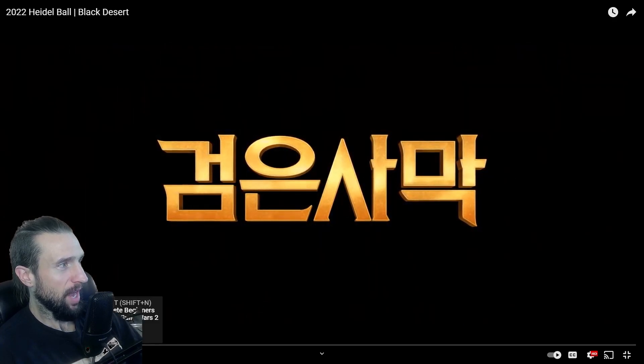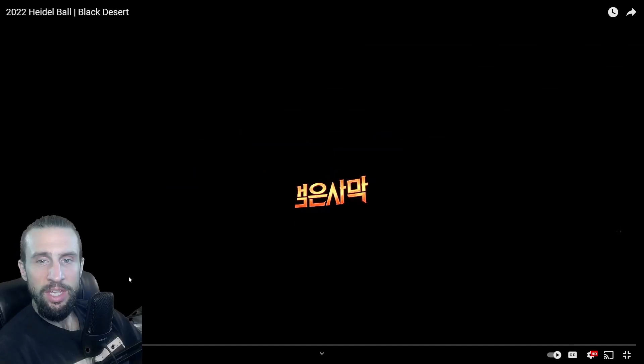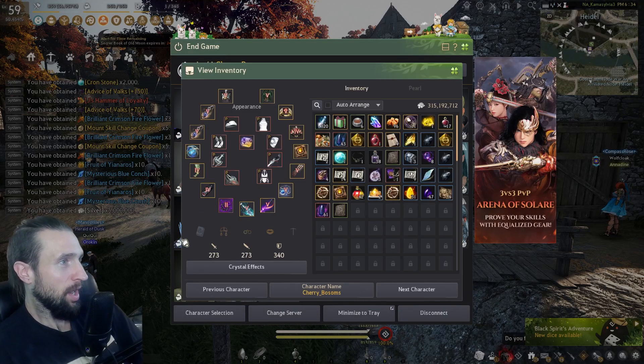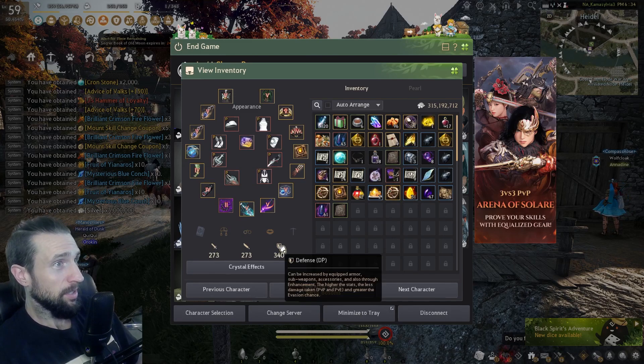From what I understand, there's going to be rewards, and one of the biggest rewards from utilizing the Magnus system is going to be a guaranteed piece of PEN armor, which I am really hyped about because that's big progression — that's going to save us billions upon billions of silver. So right now my stats are 273 AP, 340 DP. I have enough DP to go to Orc Camp, I just need to get the AP.